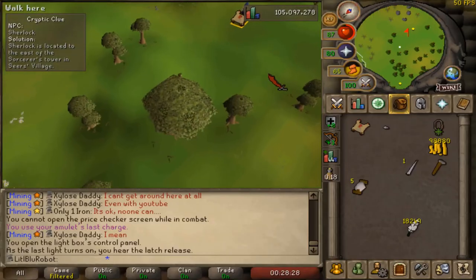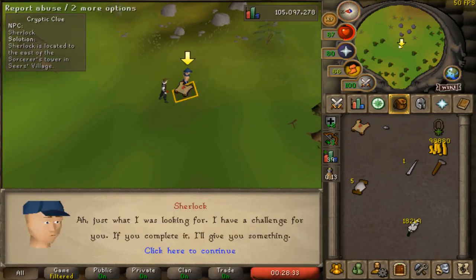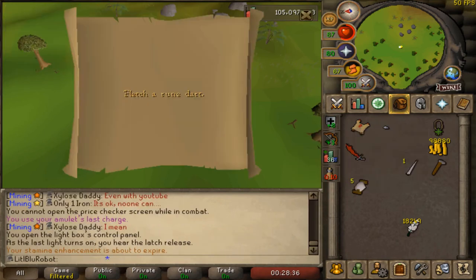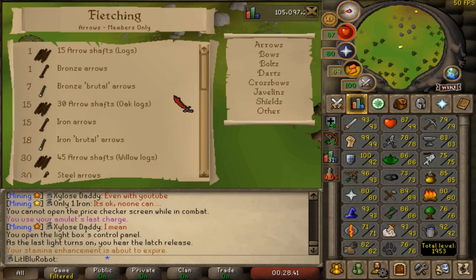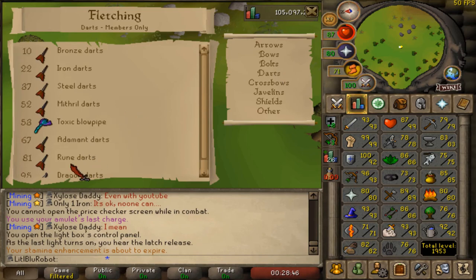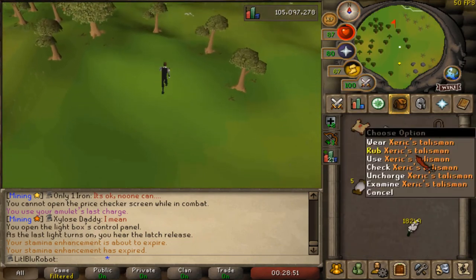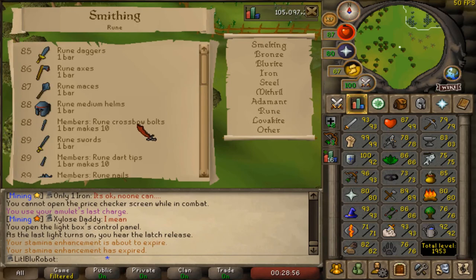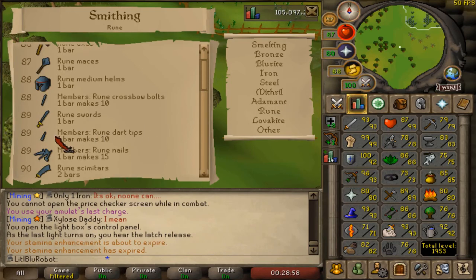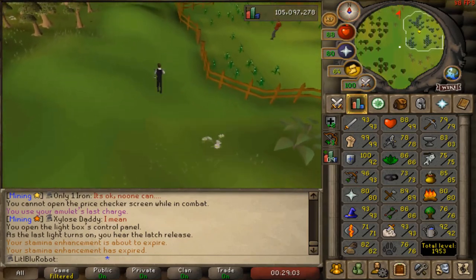This always worries me — Sherlock and the emote clues are the worst ones for me, because they're the ones I have the most that I can't do. Let's see what we're gonna do: fletch a rune dart. I think I can do that, but I have no idea how I'm meant to get a rune dart tip. I have the fletching level, but how do I get myself a rune dart tip? I definitely don't have the smithing level for it.